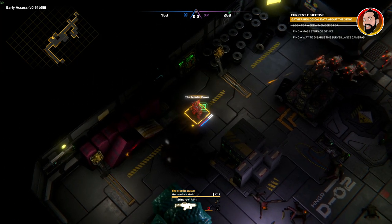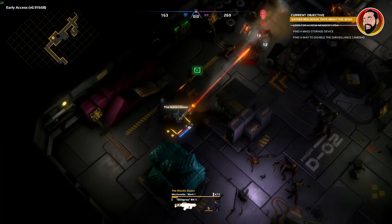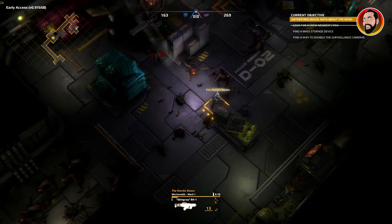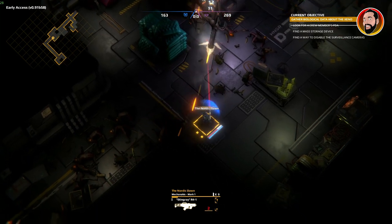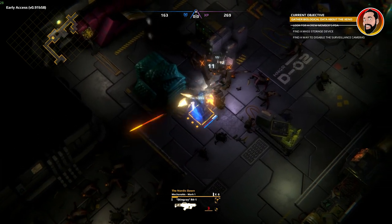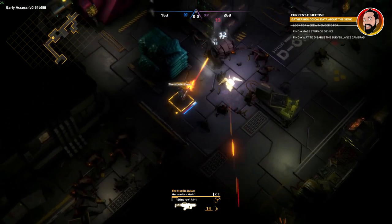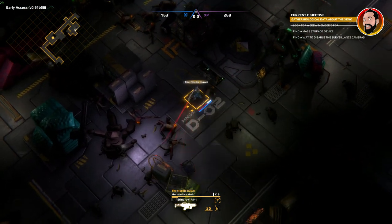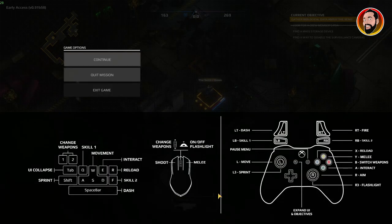We're just going to finish these guys off and then back out to the menu — I don't want this to be a mega long video, just a casual look at the game before you might pick it up. Let's see if we can go one-on-one with the heavy, trying to avoid that gatling gun. Sometimes you get a few heavies and guys with shields plus a load of lackeys, and it can be quite intense — which is pretty cool. Alright, let's quit the mission.